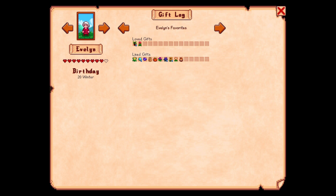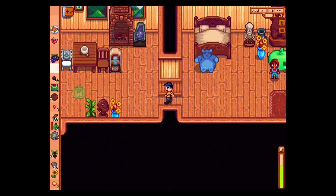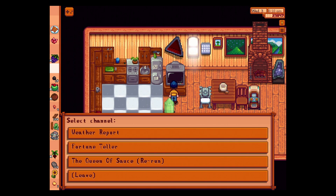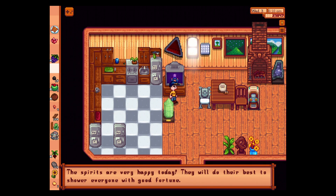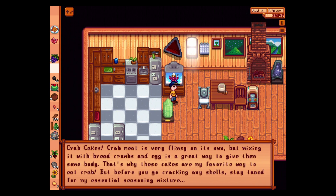Evelyn — we can give, once again, beets and tulips. We need to do a lot more preparation, clearly. It's Linus's birthday. A few inches of snow. Spirits are very happy today. Queen of Sauce is a rerun — crab cakes.